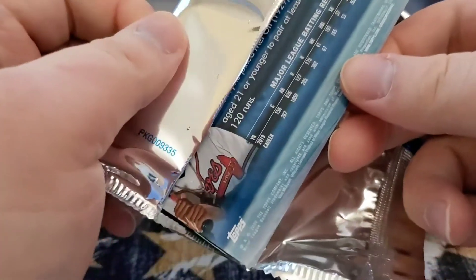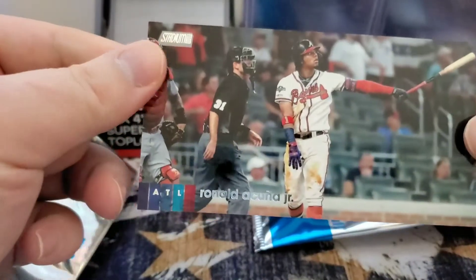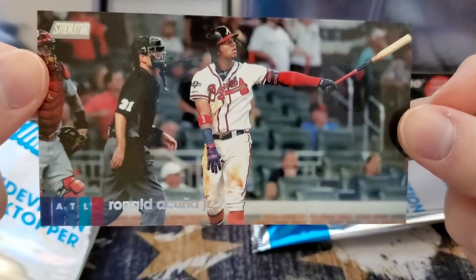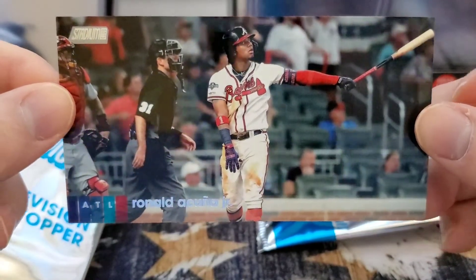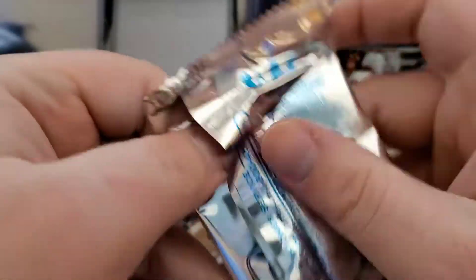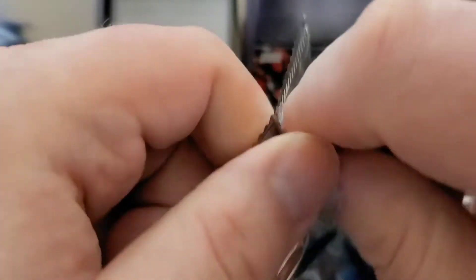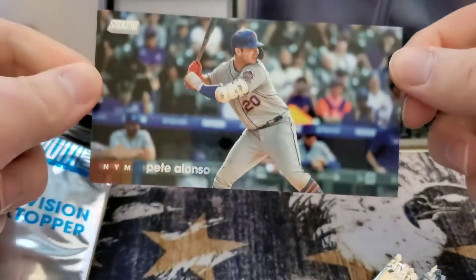We got a Brave here — oh, we got an Acuna wide vision! Nice, extra wide card. And our second wide vision is going to be Pete Alonzo. There you have it.